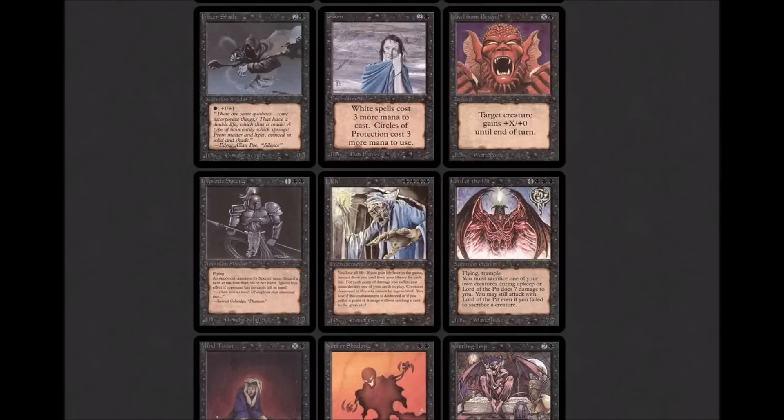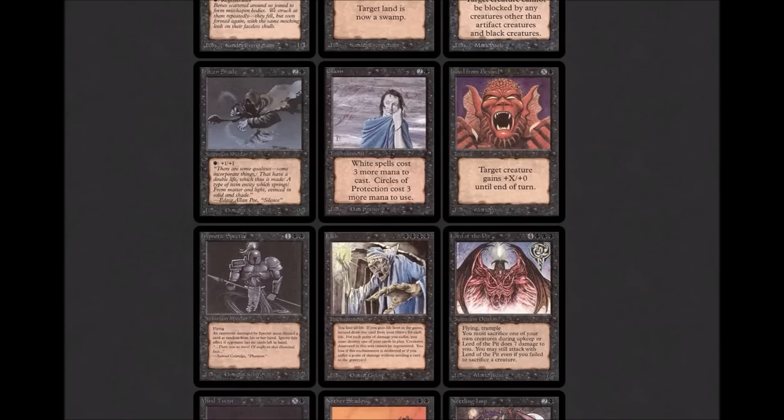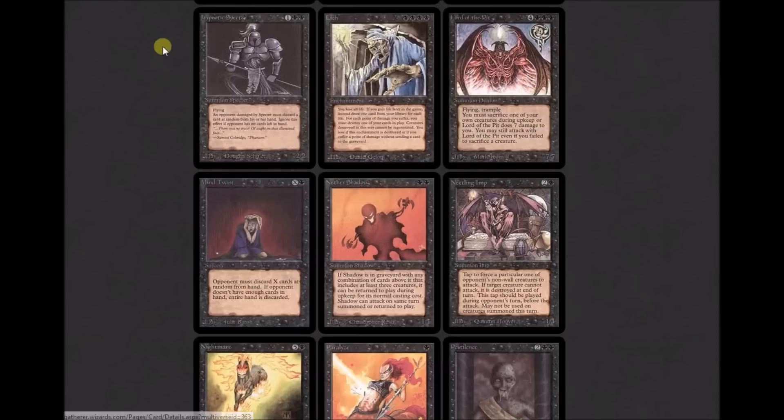Howl from Beyond — black doesn't get this ability anymore, it's a red ability now. One black and X instant: 'Target creature gains +X/+0 until end of turn.' Actually not bad being an instant. Hippie is two black and one colorless, a 2/2 flying creature, and whenever it hits your opponent they discard a card at random. That plus Dark Ritual was a pretty devastating early first-turn play. I don't think Hippie is strong enough for Cube though — you really want to be doing way more powerful stuff at three mana in black.